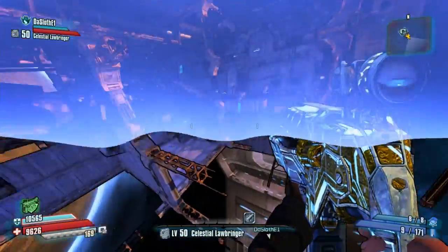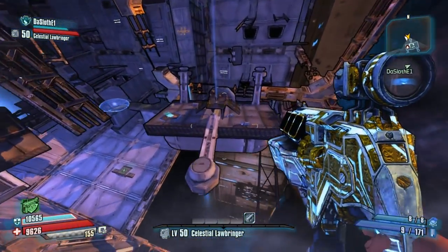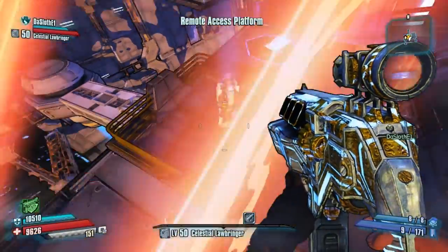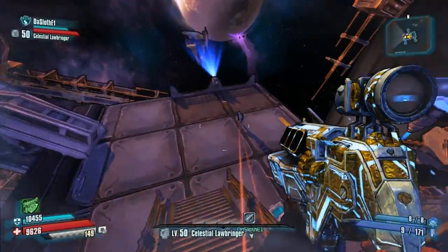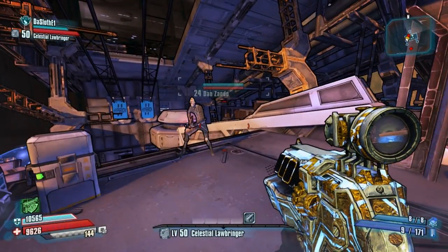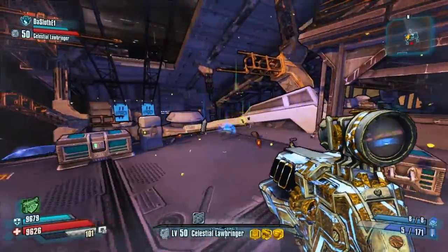Then head back across the map to begin looking for Dan Zando. Once you find him, don't just kill him and save and quit, because he will spawn all over the map. On this run I think we got five, maybe six Dan Zandos. As far as his loot pool is concerned, he appears to have a high chance to drop skins, moonstone, and blue weapons and gear.